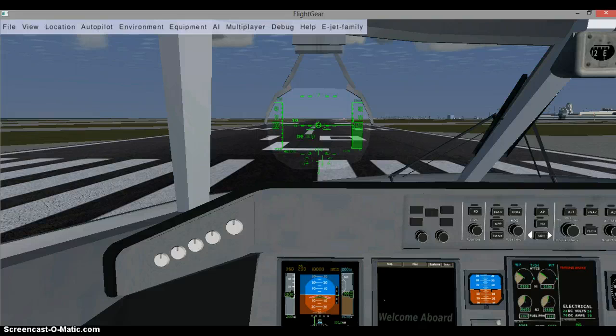So first, of course, go to pre-pushback, and then taxi, and then of course hold steady until the ATC gives you the clearance. Before that, you should always put your information into a route manager and back to your settings and autopilot settings.